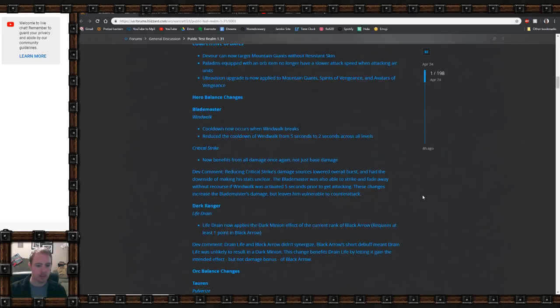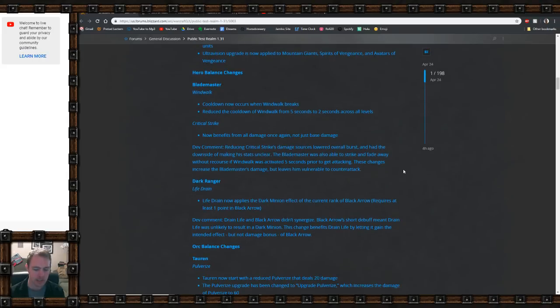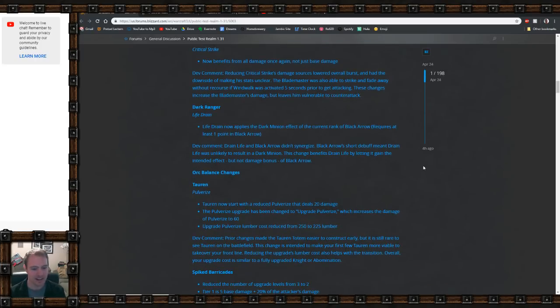There are some hero balance changes. For the Blademaster, the cooldown now occurs when Windwalk breaks — so it starts cooling down after you break it rather than when you cast it. The cooldown of Windwalk is also reduced from five seconds to two seconds, ensuring at least two seconds after breaking. Critical Strike now benefits from all damage once again, not just base damage.